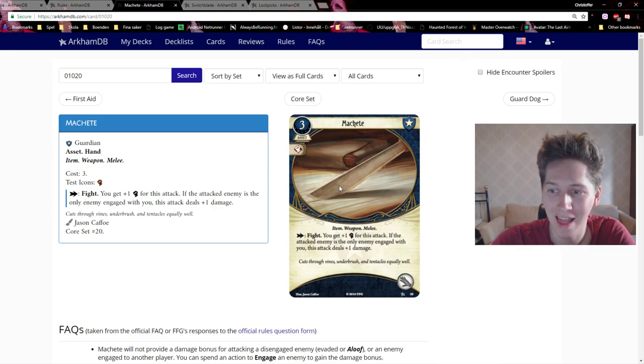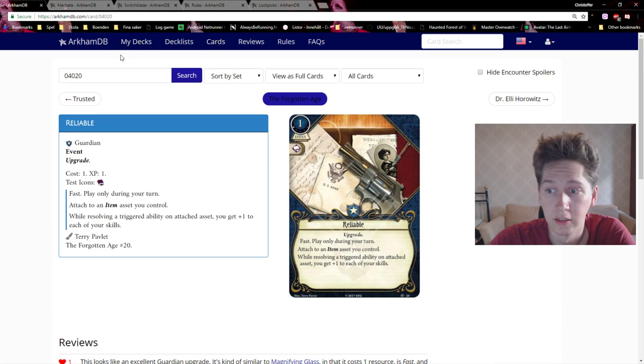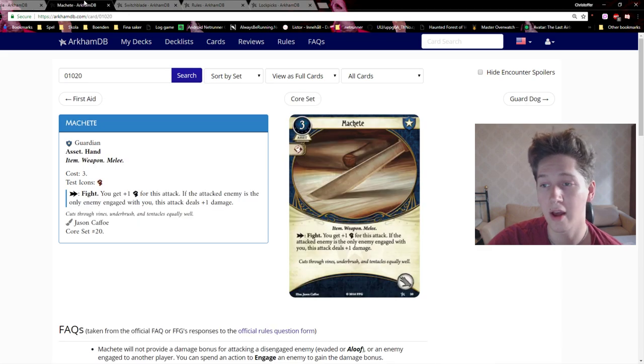If you attach it to something like Switchblade you'll get plus three instead of plus two, and succeeding by two becomes even easier. Having a Reliable Machete is super good and definitely worth one XP — sure you have to draw both cards, but you can play the Machete first and attach Reliable later.